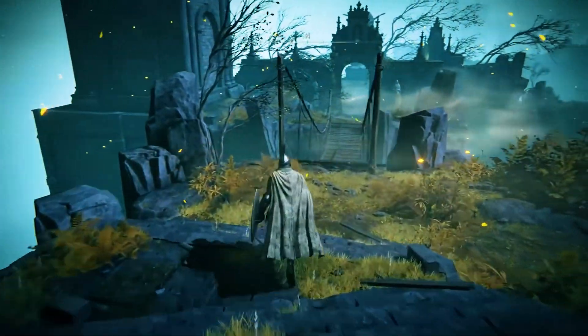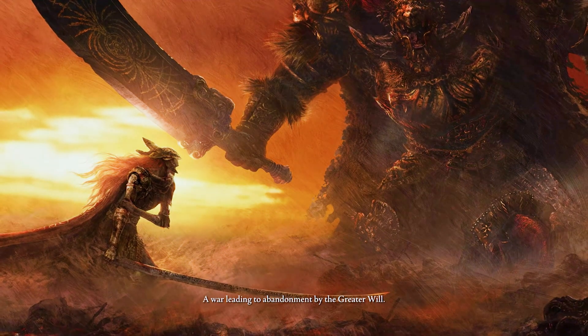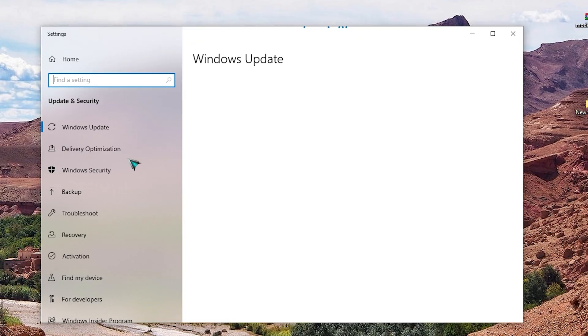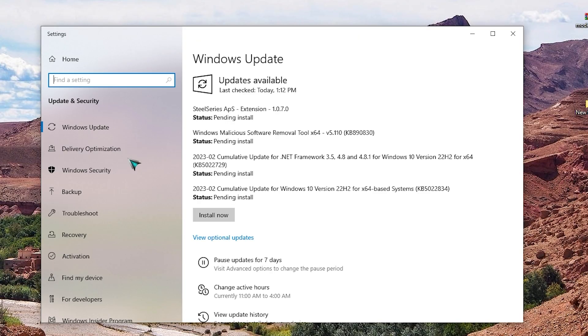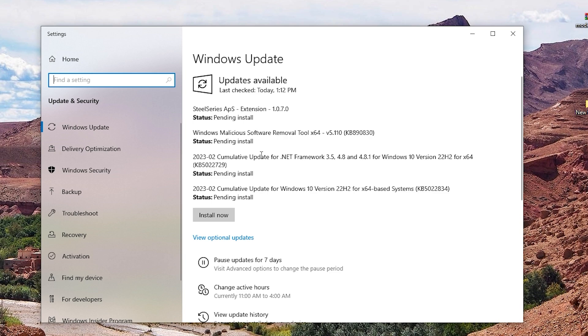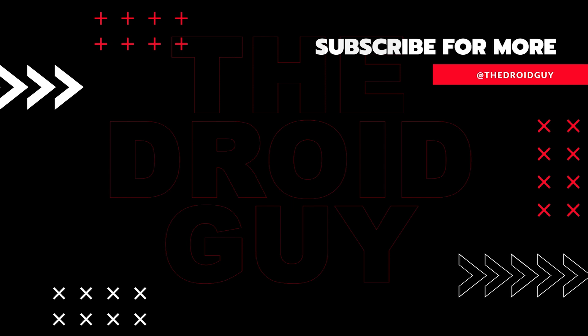Fix twelve: Update your Windows operating system. Before doing any advanced troubleshooting, you also want to ensure that you have the latest Windows version available. That's it! If you found this video helpful, we'd appreciate a like or comment, subscribe to our channel, or share it with your friends — this can greatly help Google's algorithm find and recommend this video to others.